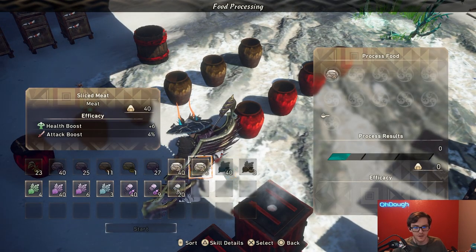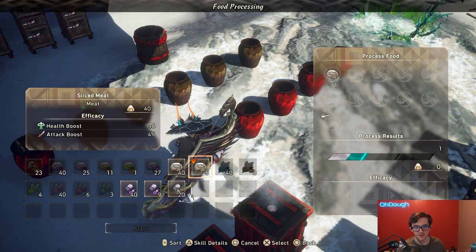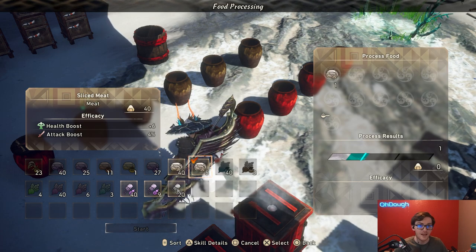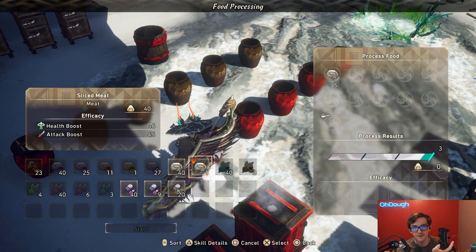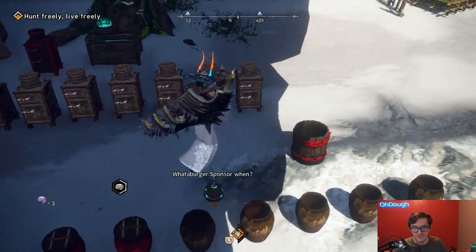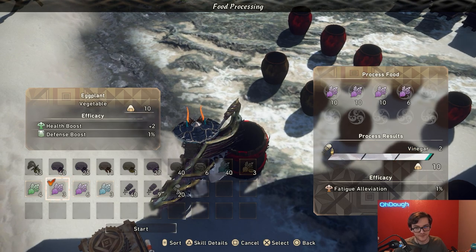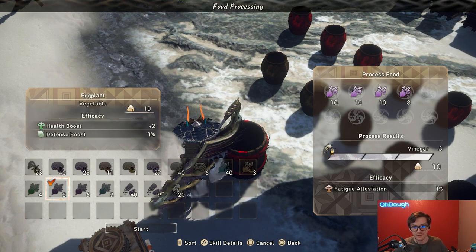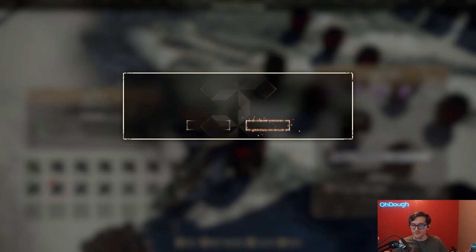One massive improvement: when you're using pickling jars, fermenters, or smokers — when you click an item, why can't it just fill up as much as it can automatically? Click sliced meat, fill it up with as much as you have. If folks want to be more particular they can remove some, but just auto-complete it. For example, if you want to make vinegar from fermenting, that is 38 button presses for three vinegar. I'm gonna get arthritis. That's just the food department — the end game itself could use some adjustments too.